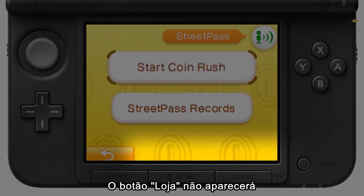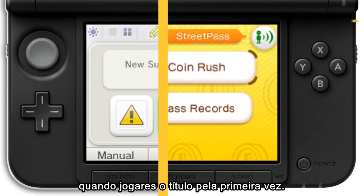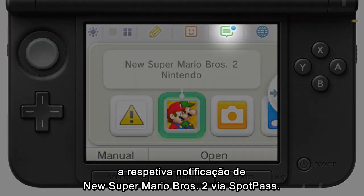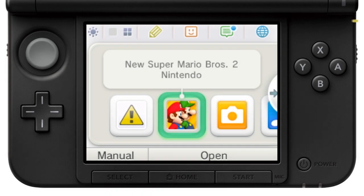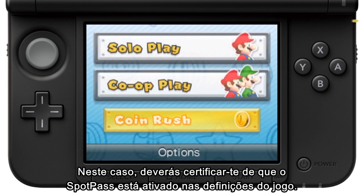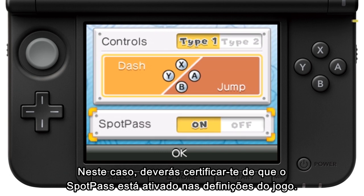The shop button won't be displayed when you first play the game. In order to display this button, you need to have received the corresponding New Super Mario Bros. 2 notification via SpotPass. If you haven't played the game for a while, you might not get this notification right away. In this case, you should make sure that SpotPass is activated in the game's options.